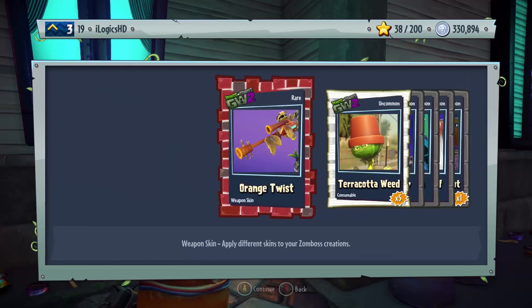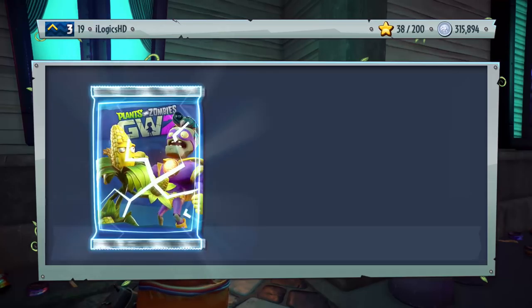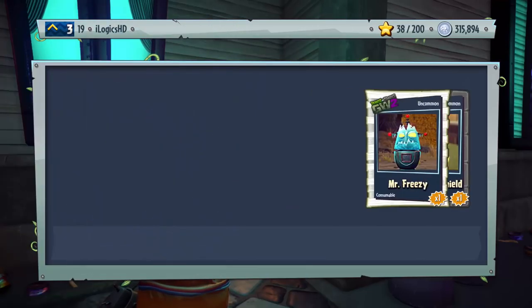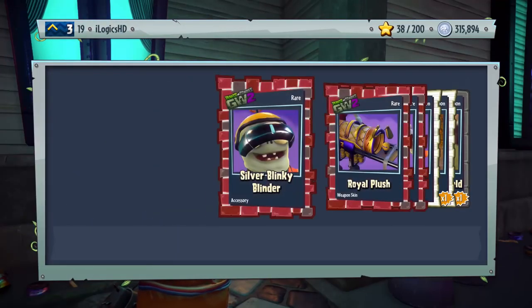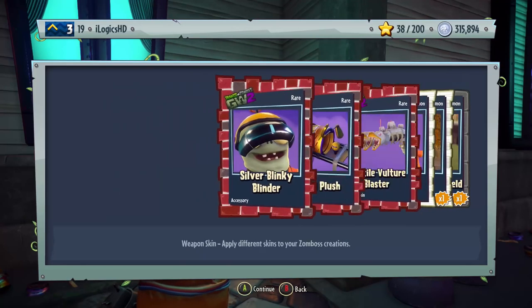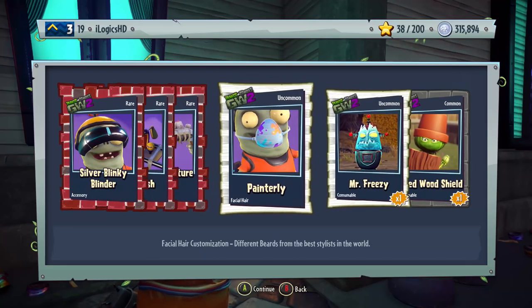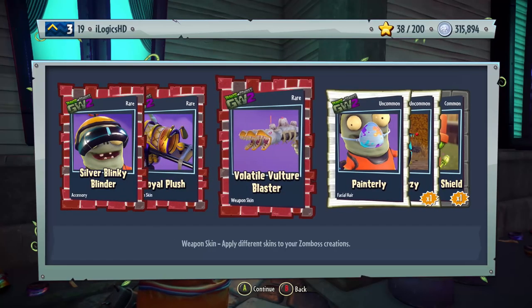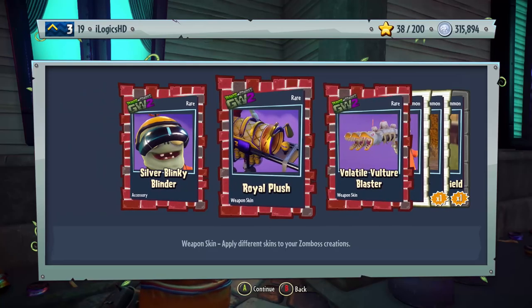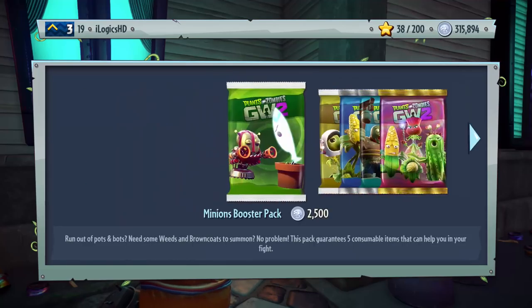Let's try another method — go to the last pack we viewed, go back, and now let's open this pack. Does this make a little bit of a difference? Of course it doesn't. We did get a not-bad pack though — not many commons. We got Mr. Freezy, Painter, Painter Lie, the Volatile Vulture Blaster, the Royal Plush Weapon Skin, and Silver Blinky Blinder.